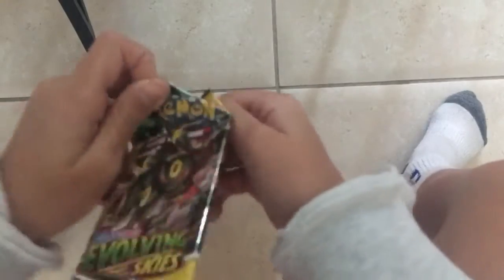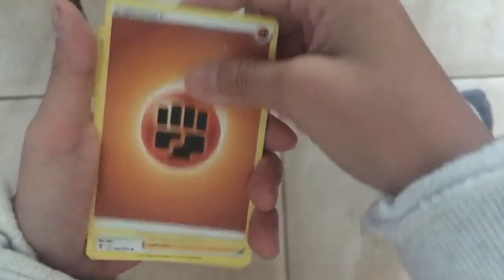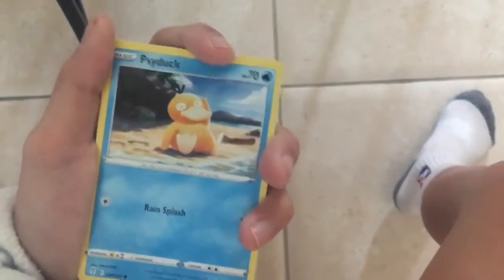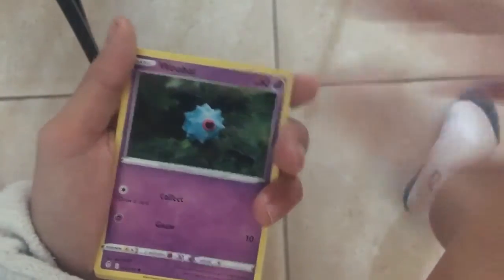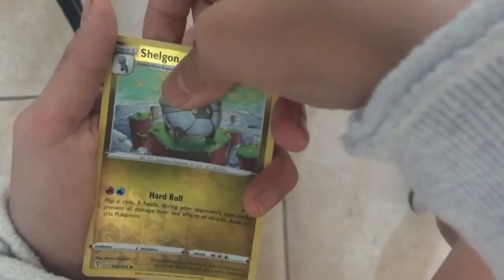That is the first pack and now we have an Umbreon pack. Here is the code card for you guys. Let's open the second pack now. We got another green code card but it is okay, it is only the first two packs. We got a Fighting Energy, a Rahan, a Skiploom, a Flaffy, a Psyduck, a Swablu, a Seedot, a Woobat, another Eevee, a Reverse Dragon Type Kingdra, and a Milotic Non-Holo Rare.